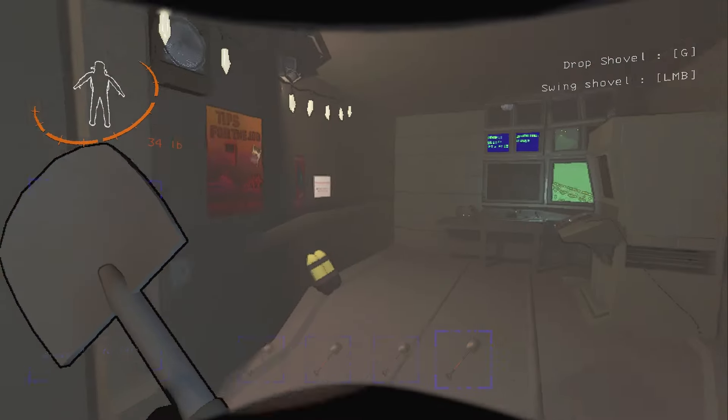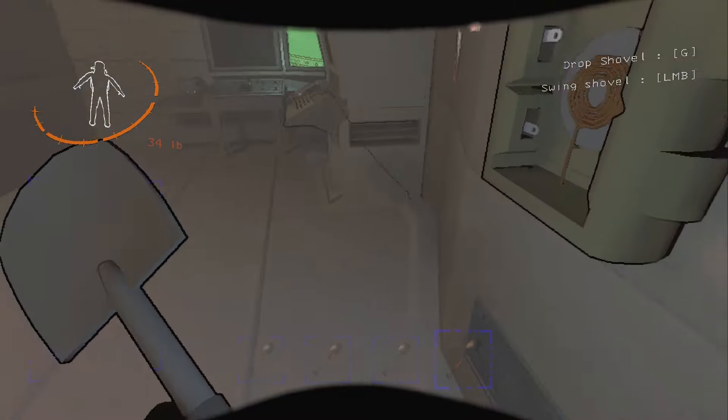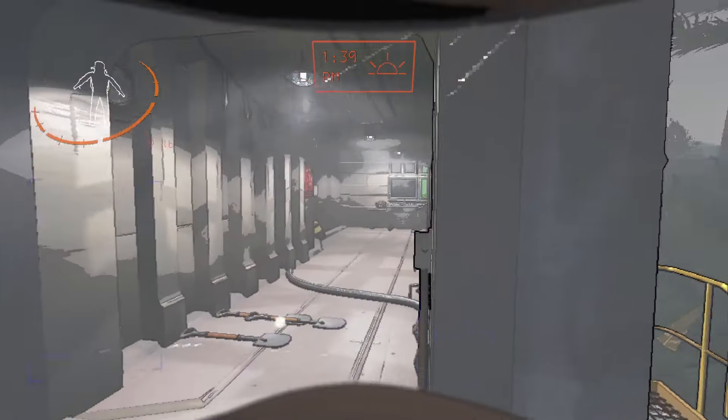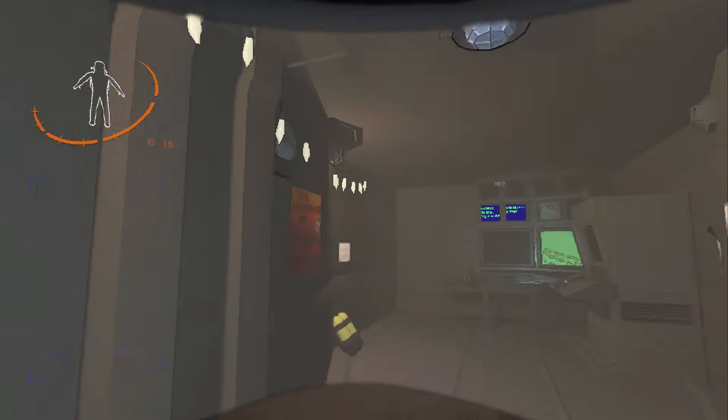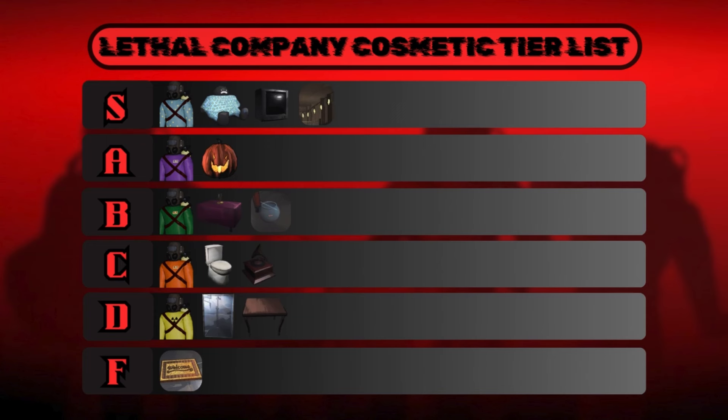Finally, last on the list is the cozy lights. The cozy lights are 140 credits and are the only decoration that can actually help you with the game — they provide constant light, meaning that if lightning strikes the ship you will still be able to see. Apart from that they are just lights, but pretty cool, not too pricey, and can actually help you. S tier.